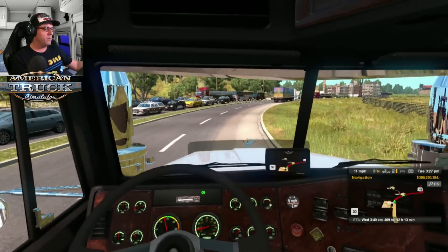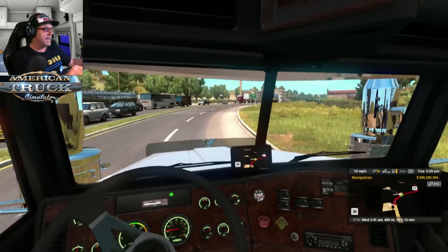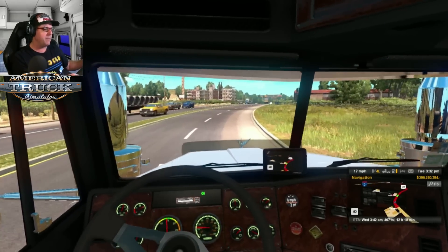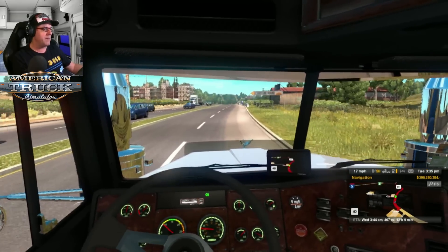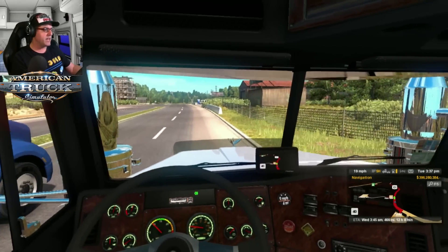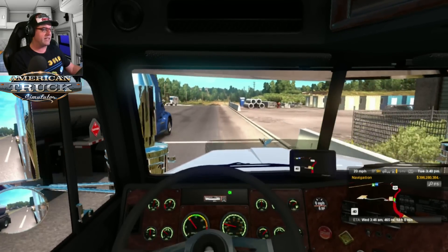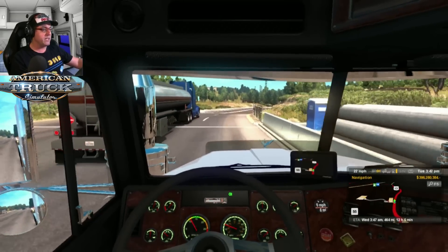The trailer we're looking at today is the actual Fontaine spread axle. I'll put a link to the trailer pack in the description for you. It's definitely a really cool little trailer pack — you get a whole heap of things, you even get an empty trailer as well, which is really cool.